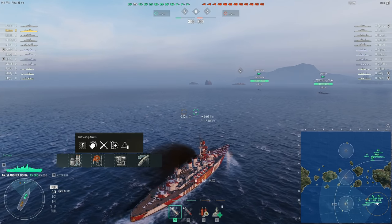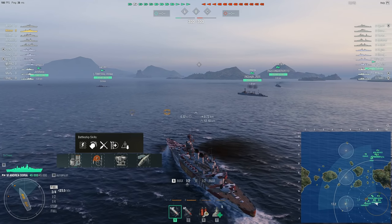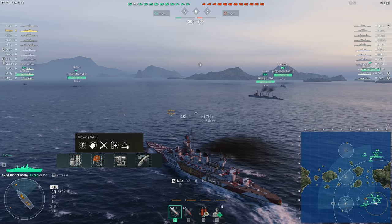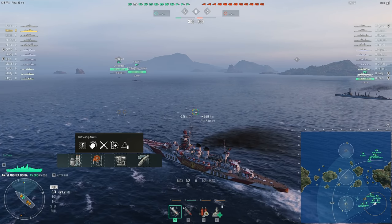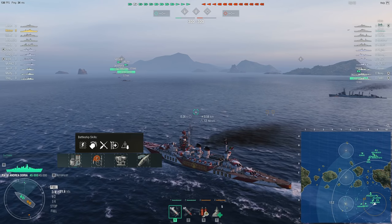Hey, this is Notzer, and today we're going to be taking a look at the tier 6 Italian battleship Andrea Doria. This is the Giulio Cesare variant that's been moved up to tier 6, but with SAP. Is it as good? Well, of course not, because GC was broken. But we're going to talk about how to play this ship, how to be more effective, and overall enjoy this game.